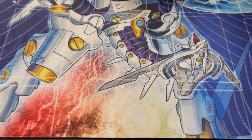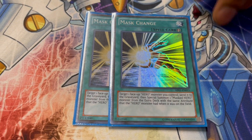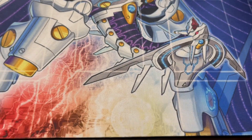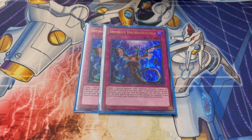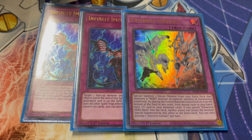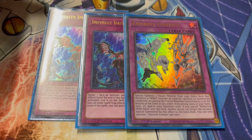Two Mask Change to bring out Dark Claw or any Masked Hero — very good target, very good card, helps dodge. And for the three traps: two Impermanence and Favorite Contact. This card's amazing — it helps cheat out anything from the Extra Deck ignoring summoning conditions.